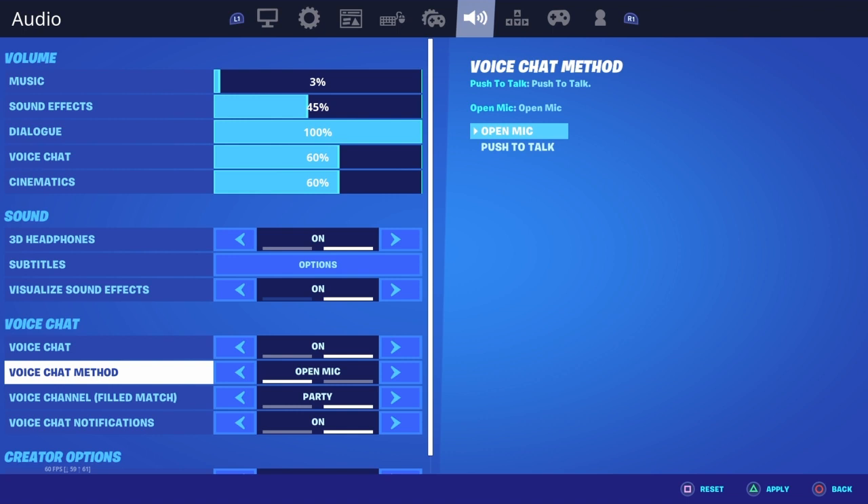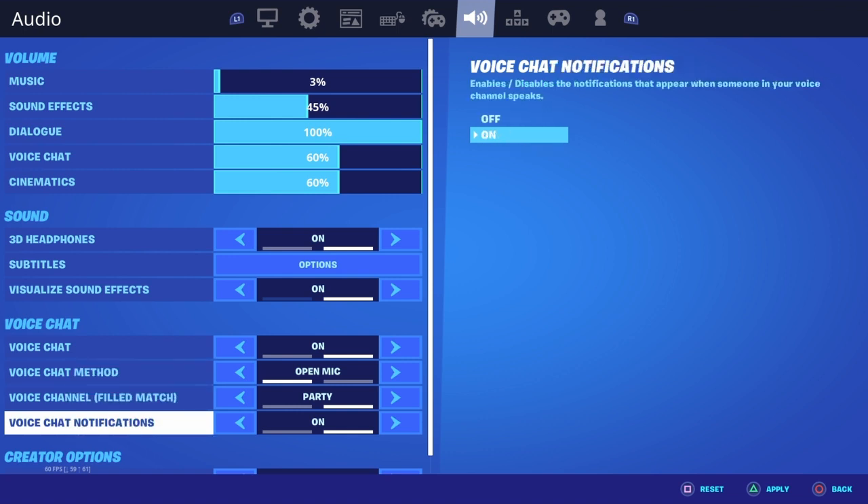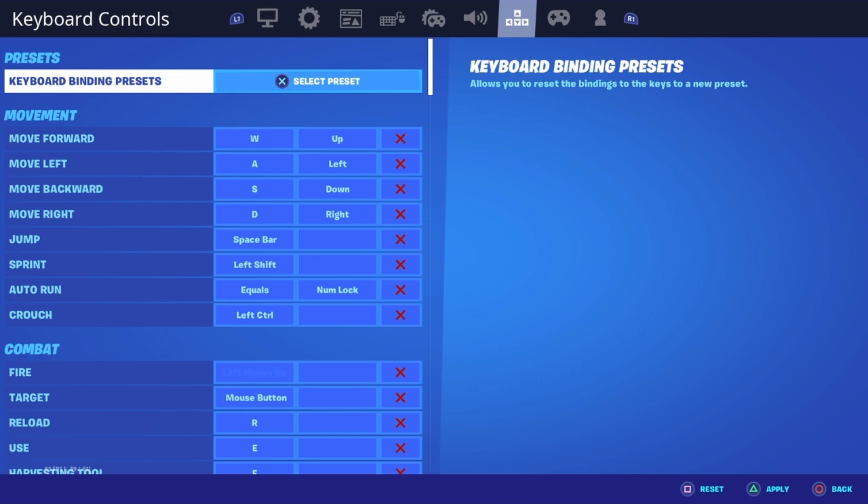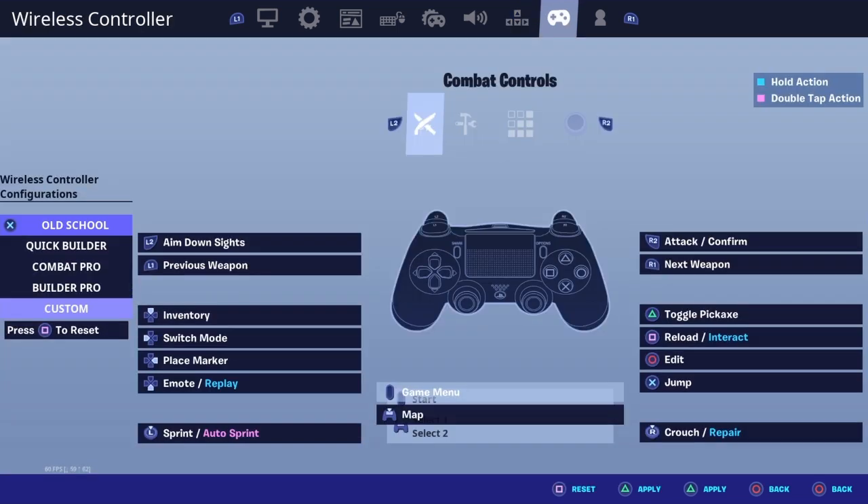Voice chat method I have on open mic — I used to change it a lot, like tap to talk, but I needed something else. Voice channel, silence player — I don't know what those are, I think they're new. Controller bindings: L2 is aim down sights, R2 is attack or confirm, R1 is next weapon, L1 is previous weapon. Inventory is up, switch mode to build is left, place marker is right, sprint is left stick, map is the d-pad.